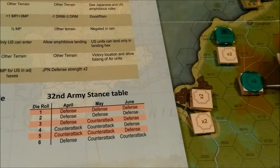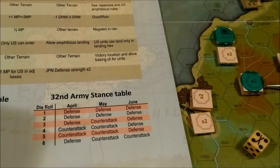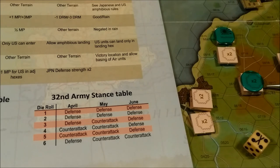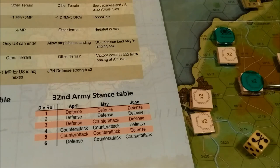We're going to roll a d6. We roll a 4. On the table, it's April, and rolling a 4 means counter-attack. The Japanese player must attack with at least 2 regiments, and he doesn't have to roll any more command rolls for that month. Maximum of 2 table-mandated counter-attacks are required for the whole game.